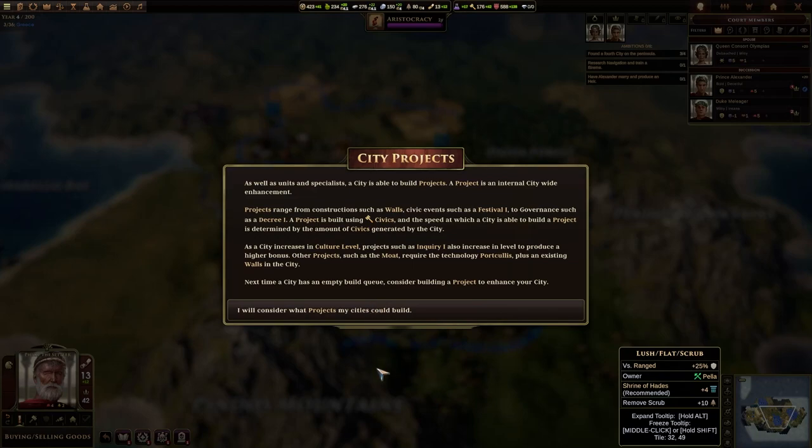As well as units and specialists, a city is able to build projects. A project is an internal, city-wide enhancement. Projects range from construction such as walls, civic events such as festival, to governance such as decree. A project is built using civics, and the speed at which the city builds a project is determined by the amount of civics generated. As a city increases in culture level, projects such as inquiry also increase in level to produce a higher bonus. Other projects such as the moat require the technology portcullis plus existing walls. Next time a city has an empty build queue, consider building a project to enhance your city.